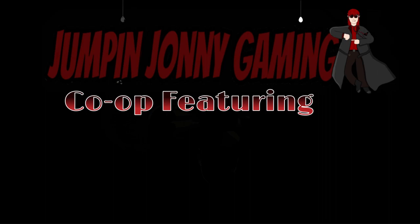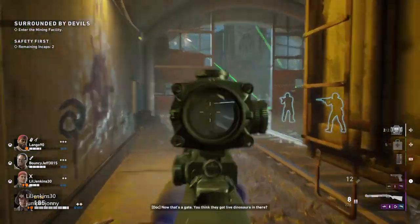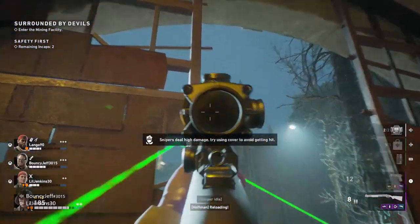In Act 5, and they appear in Act 6 as well, the pus finger is a ridden that will throw bait jars at you which attracts the ridden. You can recognize them as they have an ammo belt of bait jars strapped on them and are dressed in an orange jumpsuit and gas mask.